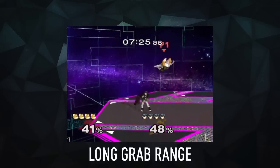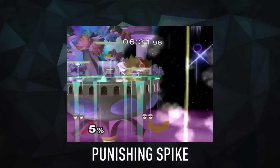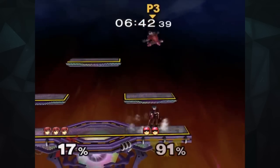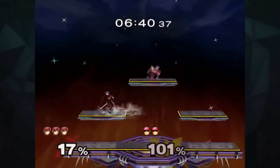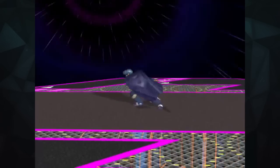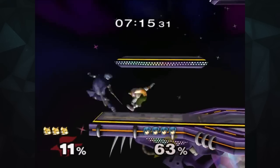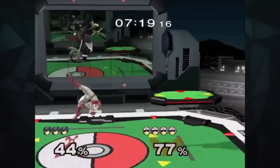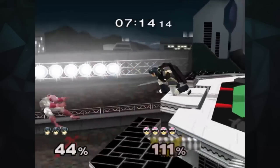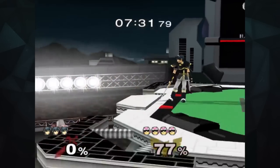He is also known for his long grab range, vicious forward smash, and punishing spike. Marth has great range in his attacks, making him a solid defender and an exceptional offender both on the ground and in the air. His neutral air, forward air, jab, up tilt, and down tilt are moves that are thrown out quickly, have wide range, and possess low cooldowns, making them ideal attacks for poking and baiting out opponents. These are also great moves to interrupt incoming attacks that could force your opponent to make a mistake, which you can then capitalize off of.